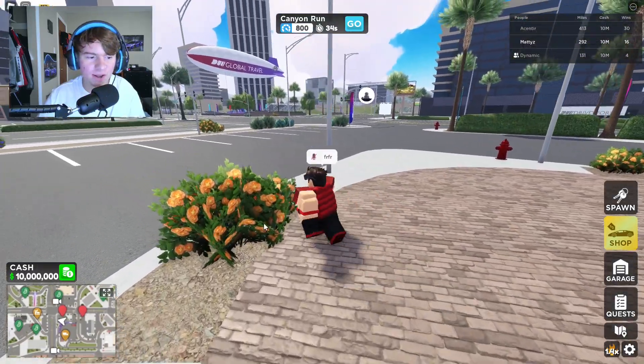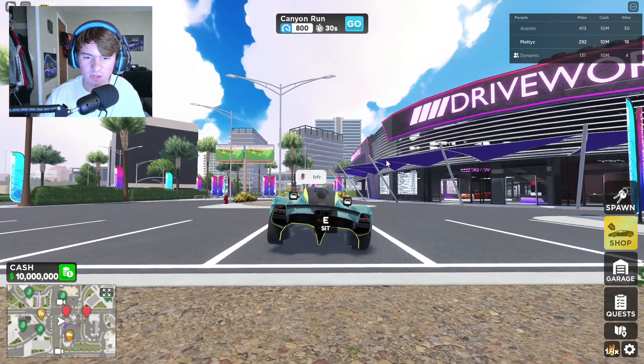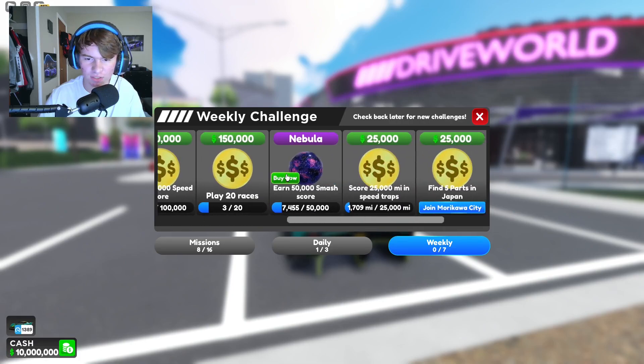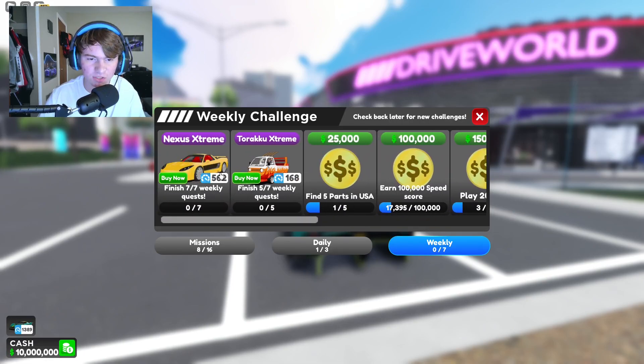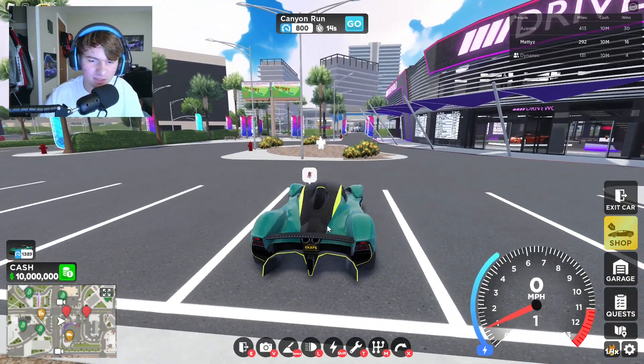Alright, so we are now in the game. Let's go ahead and hit spawn. Let's go ahead and pull out the brand new car. Let's get a startup — pretty nice startup. So here's the brand new wrap. Looks absolutely sick. Here's the new weekly car — that's already been in the game, it's the Suzuki, I forgot what it's called. Let's go ahead and drive this thing — let me shut up and let's hear the engine.